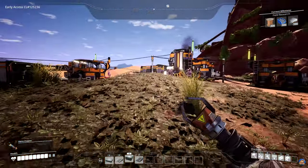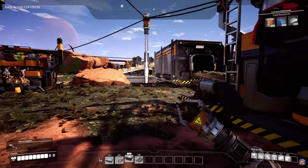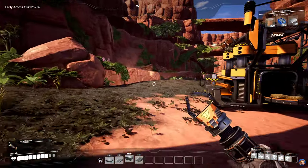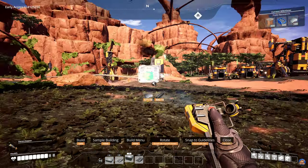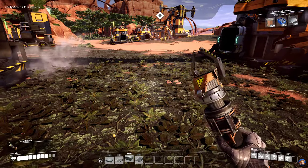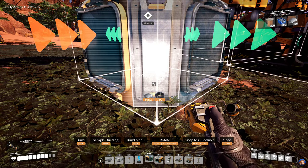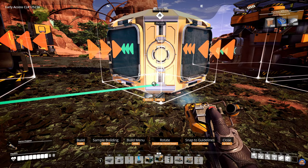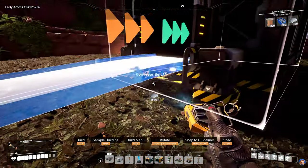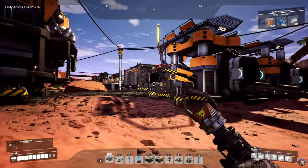These iron rods I'll just leave there because we don't need them currently. This array here that is producing the solid biofuel doesn't really need me to do anything currently, but we do have a merger, so I could potentially set this up with a storage container — let's just do that quickly because it doesn't take long at all. We want this to snap to that, and then we can build a belt like that, and a belt like that, and a belt like that. We have a bit of a pasta situation here, and we'll store the solid biofuel in this container until the wood and the leaves run out.